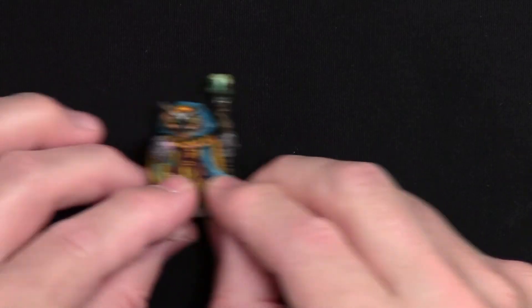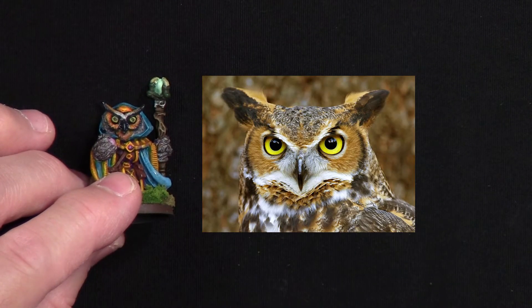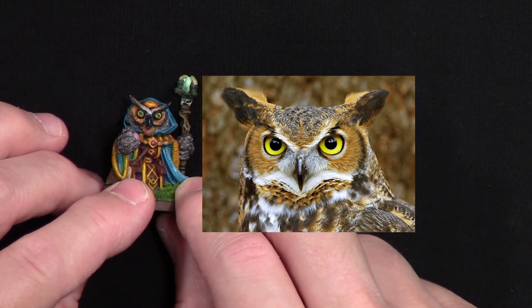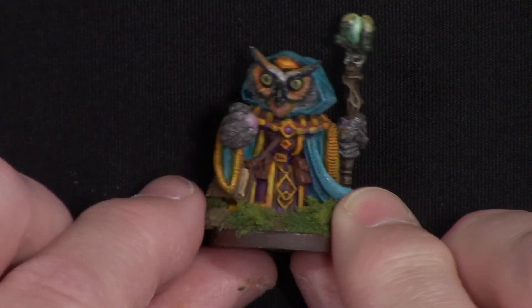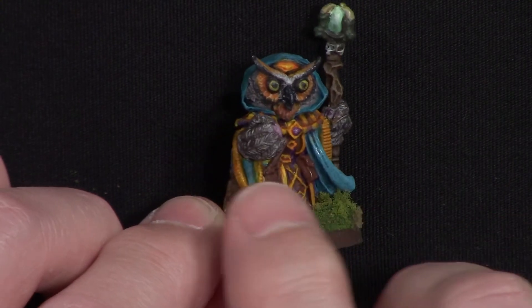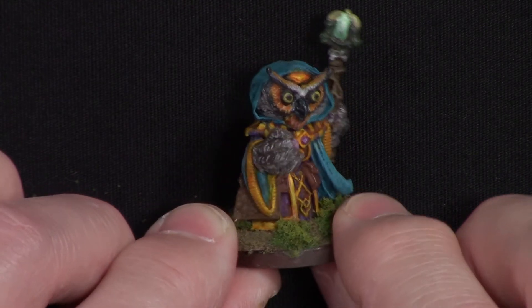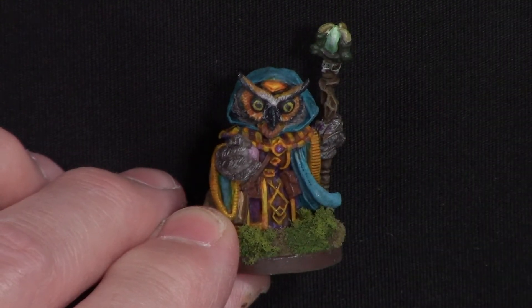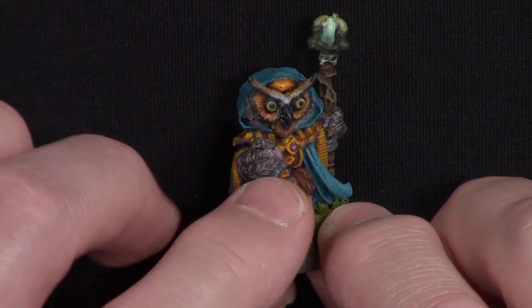The first one is my wizard. I tried to do a great owl — you can see a picture of a great owl right there — and I tried to copy the face of that owl. I did the feathers a little differently: it's actually lighter underneath and dry-brushed with a darker color. Normally you go dark to light, but this one I did a little differently because the owl's feathers looked dark with white highlights.